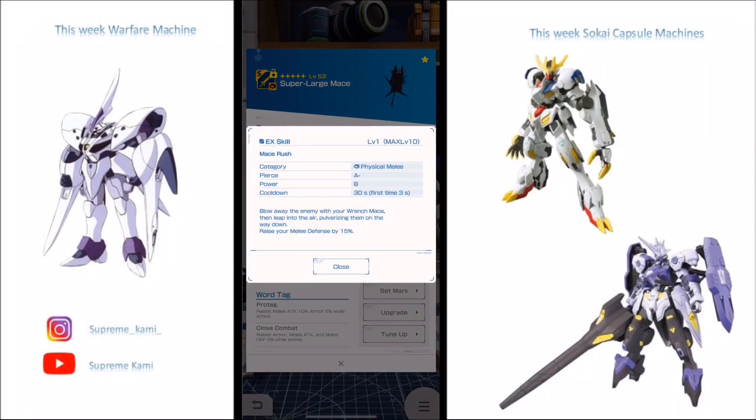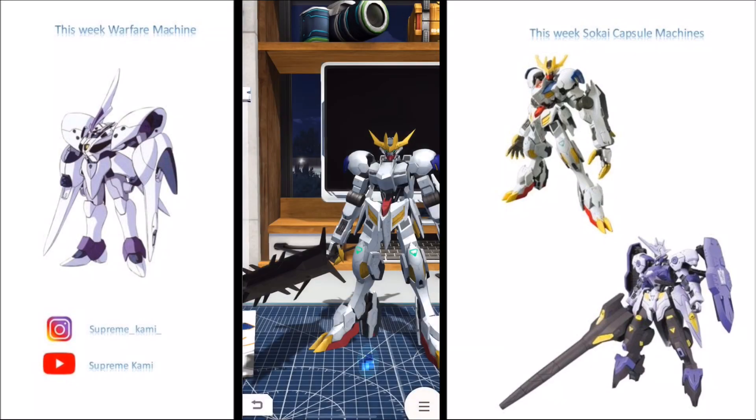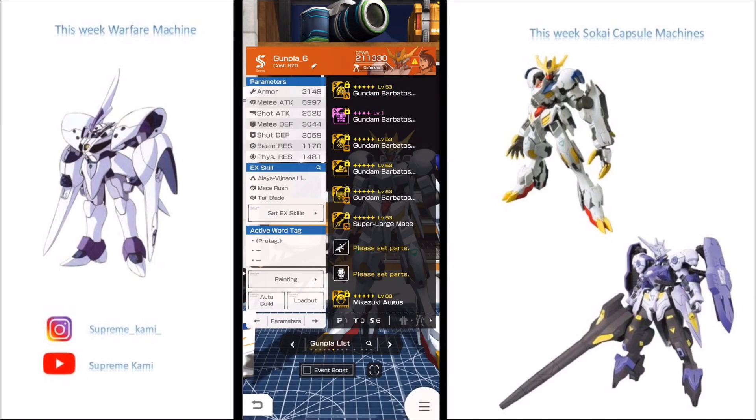Last but not least, we have the sword, the melee weapon EX. We're looking at A-minus pierce, which is pretty good — you can pretty much stagger your opponent after a hit. We're also looking at B power, and it's going to raise your melee defense by 15, so a little bit of help there.